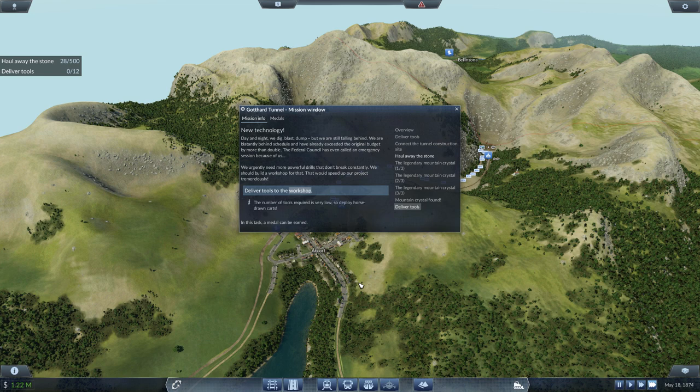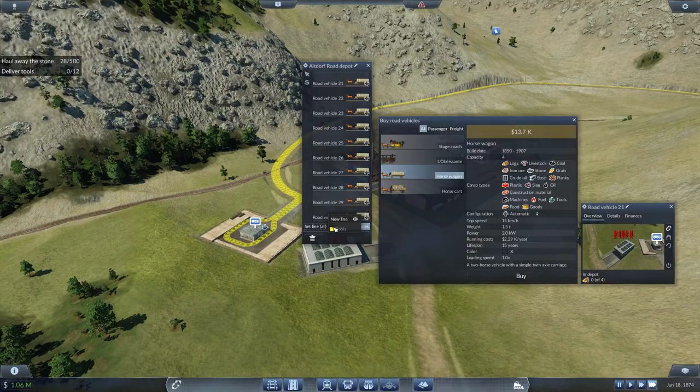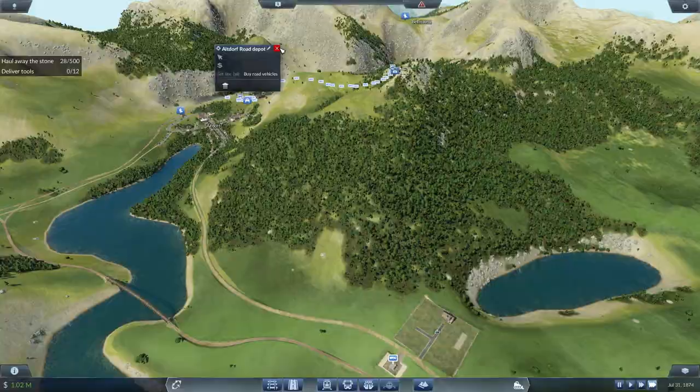The pop-up has come up — 'new technology, day and night, we dig blast dump.' What they want is better tools, so we need to deliver tools to the workshop. Zoom in, click this, buy some road vehicles — just some horse and wagons. Just grab yourself 10 of them. They're only going to be a temporary road vehicle. Set line, new line — they're going to grab some tools from here. This other depot is now active, so we can send them there. We're going to call this line 'stone 10'.